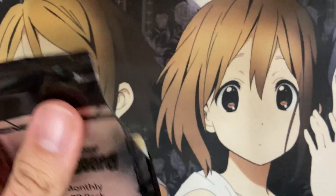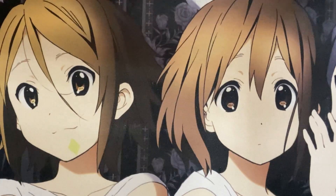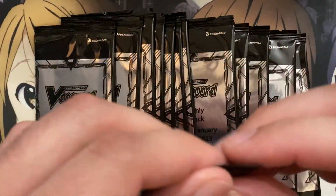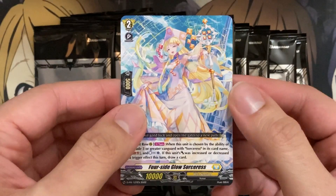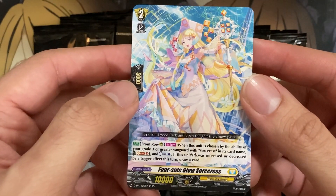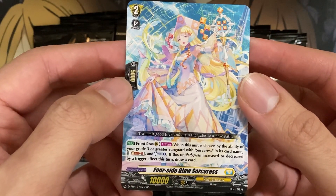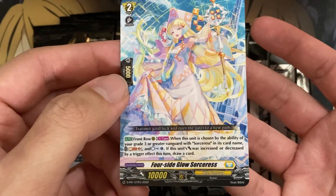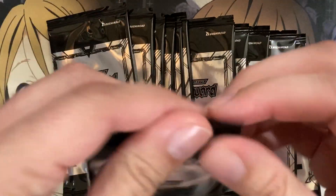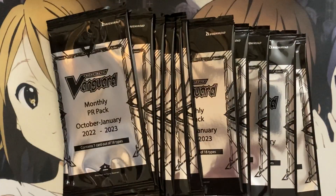Last pack from this set of promos, and it is a foil copy of Ifestio Dragon. So we pulled this foil and also a foil copy of Candelaria from this one - we're getting different foils and I hope that trend continues. We have Four Side Glow Sorceress again. This is a pretty good card for Hexa Orb: from the front row rearguard, when this unit is chosen by the ability of your grade three or greater Vanguard with Sorcerer in the card name, soulblast two, countercharge one. If this unit's power was increased or decreased by a trigger effect this turn, draw a card. It's an auto once per turn when chosen by the ability, so you can use it during the attack step.